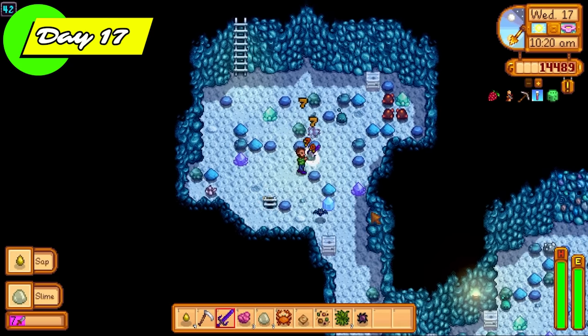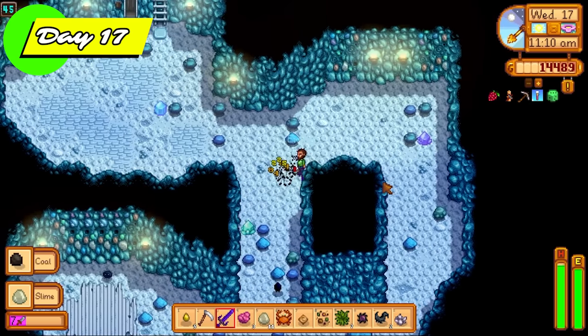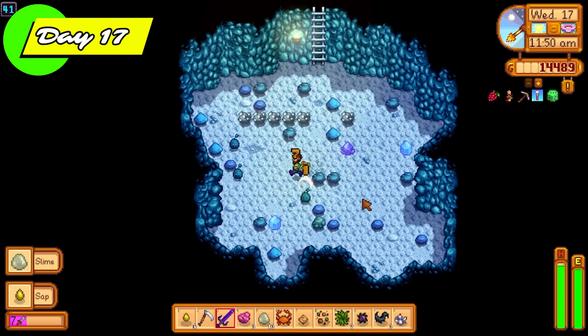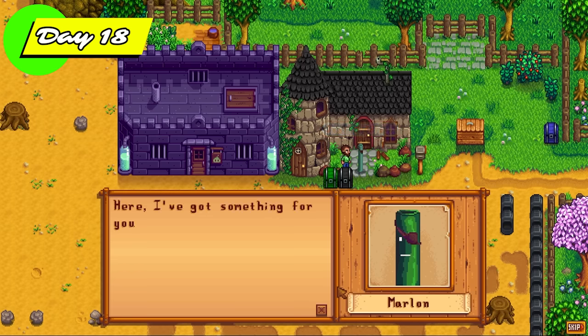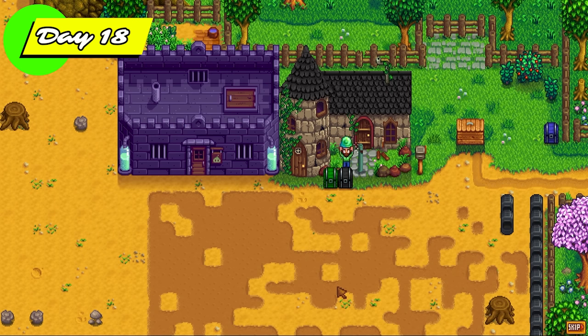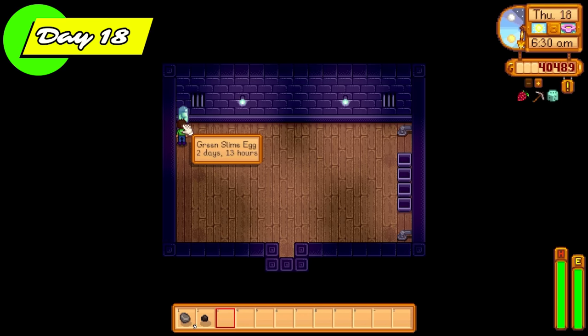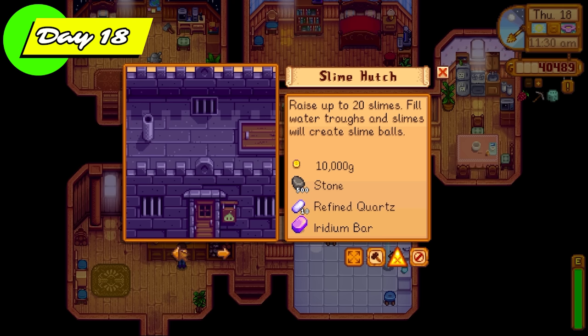Straight back into the regular mines, looking for dust sprites because I wanted to complete the dust sprite monster eradication goal as quickly as possible to get the burglar ring. Because if you have the burglar ring and a slime drops a slime egg, there's a chance you can get double slime eggs — that's going to save me a lot of time and resources. Marlin visits me today because the slime hutch has been built, and he gives me a free green slime egg which is great. All slime hutches come with a free slime incubator, which is really handy.